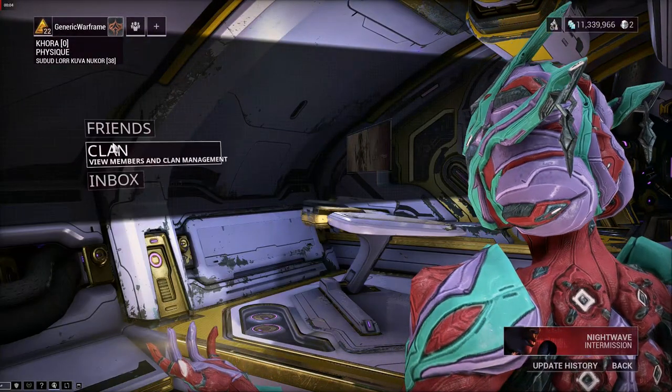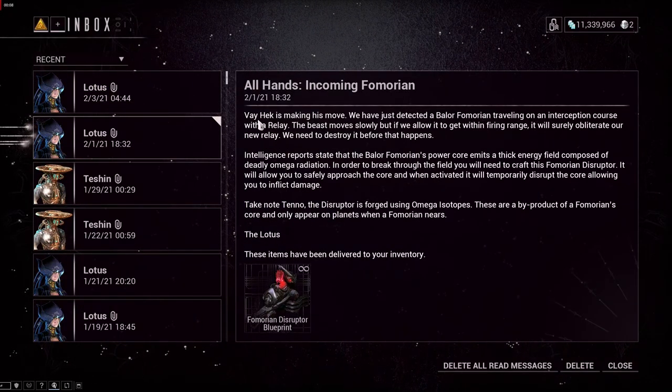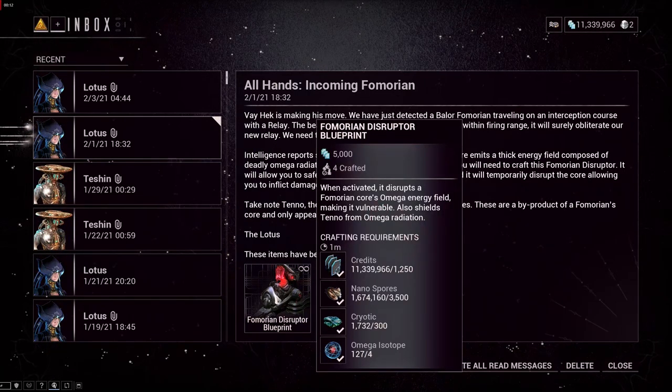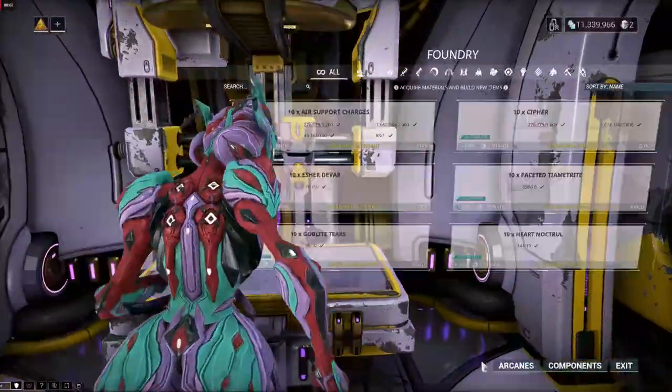When the event begins, you'll receive a message from the Lotus in your inbox telling you that the event has begun, and she'll give you the blueprint for the Fomorian Disruptor. The Fomorian Disruptor is a gear item that's required in order to access the Balor Fomorian node and complete the event.